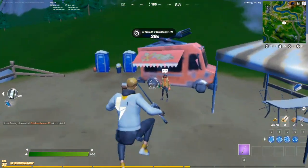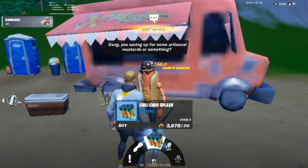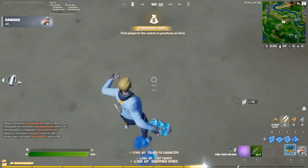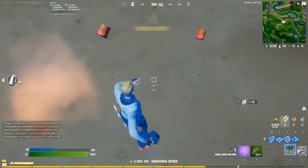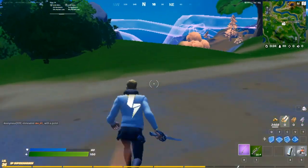Hello guys, welcome back to the channel. On this video I'm going to show you the new spicy truck splash item. As you can see, it's an exotic, so it drops in stacks of three, and when you throw it it gives you 20 health or shield and it also gives you the spicy chili effect.